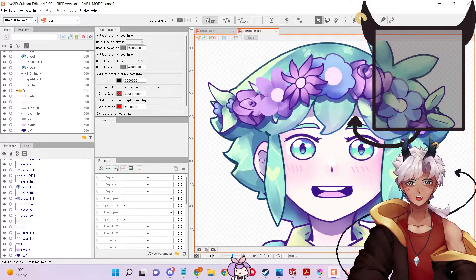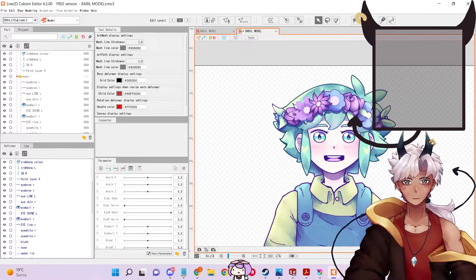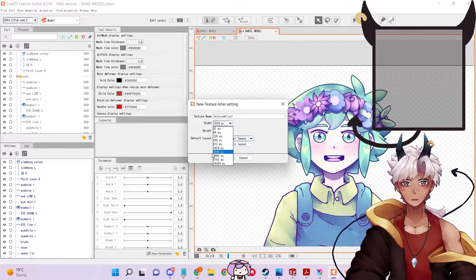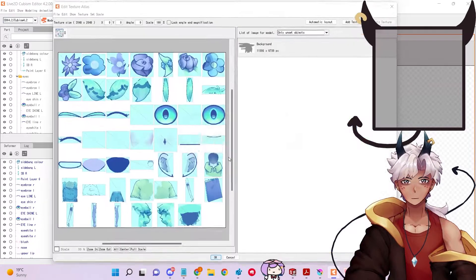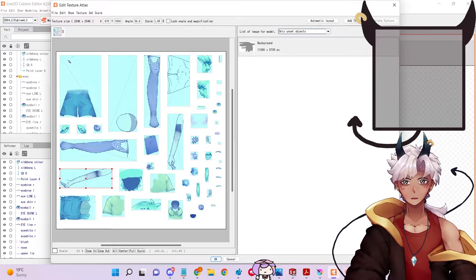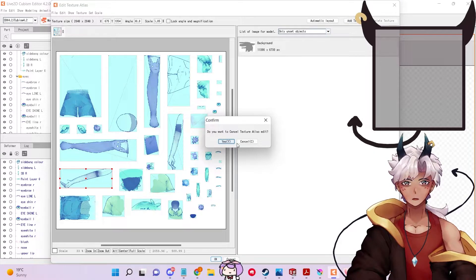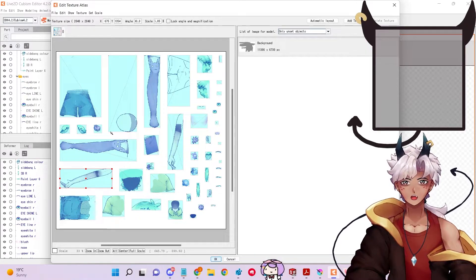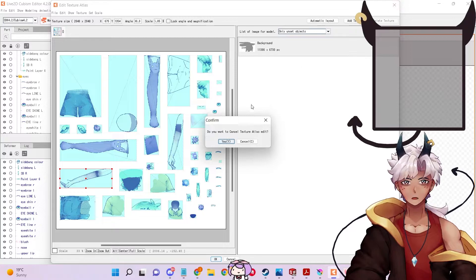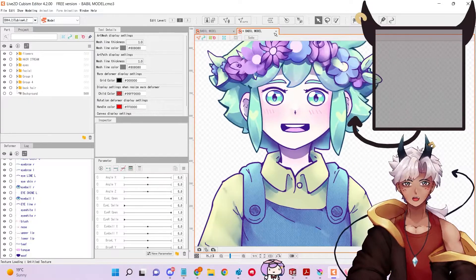We're gonna need a texture atlas no matter what. So when we go into the texture atlas, there's a lot of useless stuff - an extra arm, extra gaps in the body, unlinked line art. There's so much you can get rid of. What you wanna do is erase anything and shorten all your layers so it's all neat, tidy, and compact. Because if you don't, it'll be blurry.